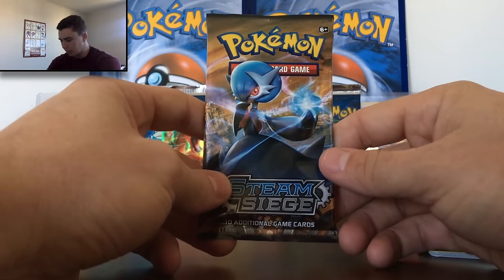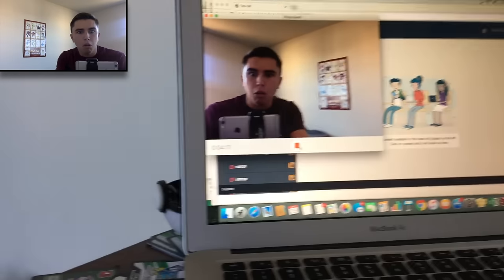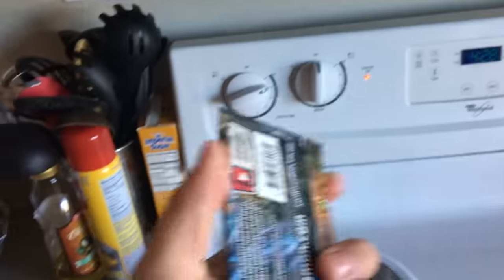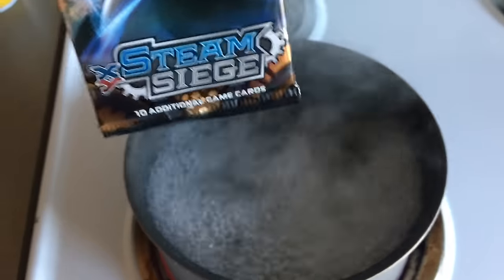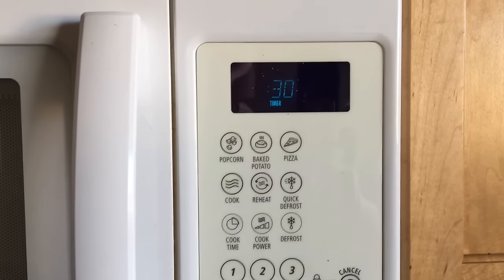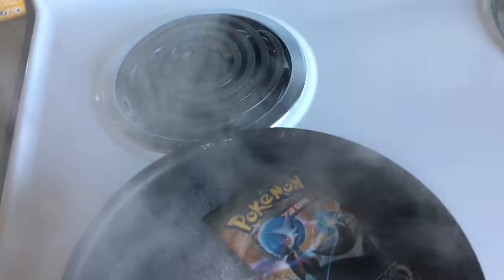All right, we have made it to the kitchen and we have a pot of boiling water. Hopefully the pack is airtight and will save the cards — I don't know if it's gonna melt or what. That is some crazy boiling water. I'm gonna throw it in for about 30 seconds and set the timer. Let's put her in right now — there we go, it is in and the timer has started.